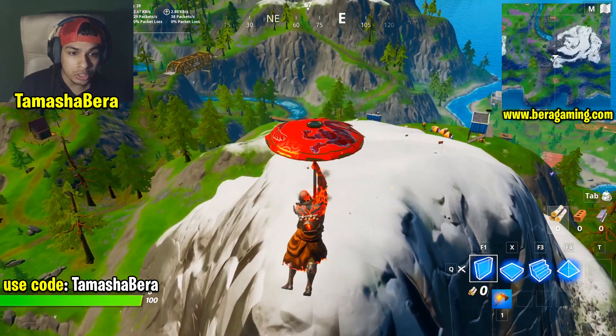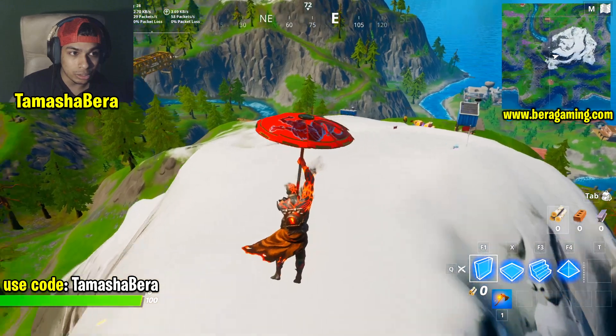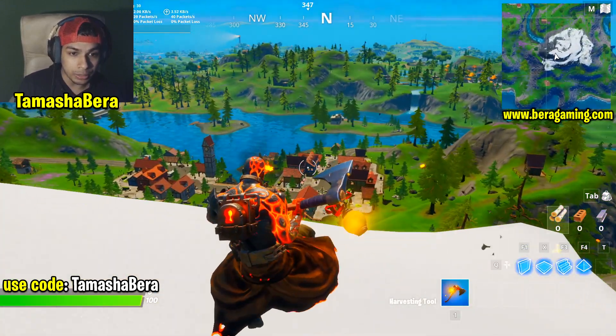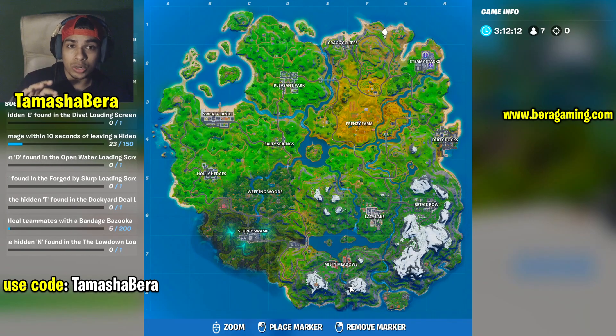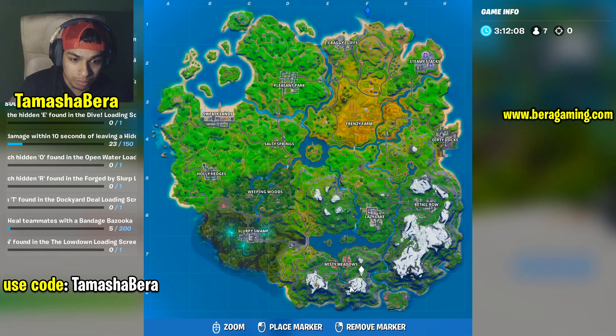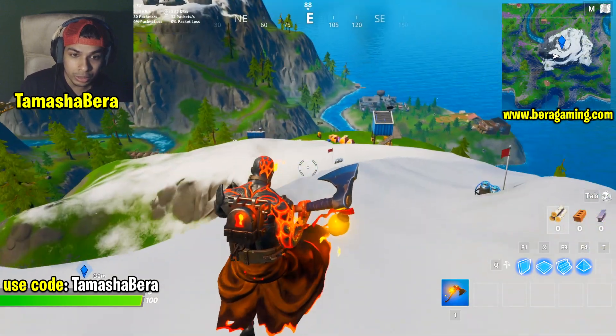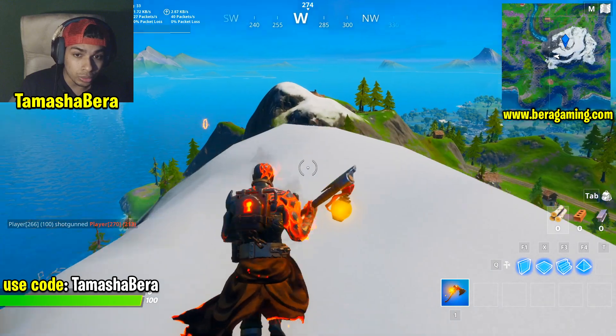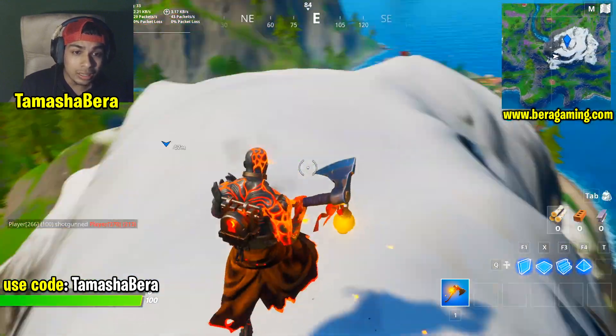You have to come over here on top of this peak and that is your challenge done. This is the F8 peak. To locate it using coordinates: find the F column from the top, go all the way down to the eighth coordinate, match these two boxes, and it will be this mountain right over here — Mount F8. Go on top of the peak and your challenge will be done.